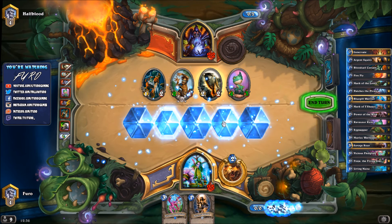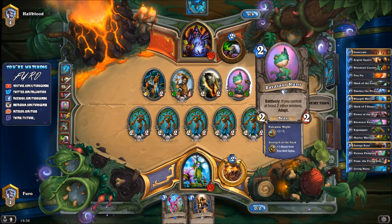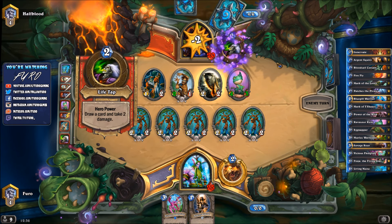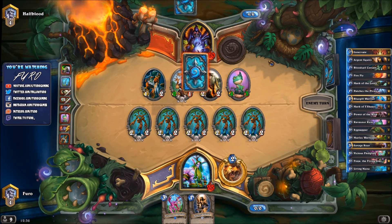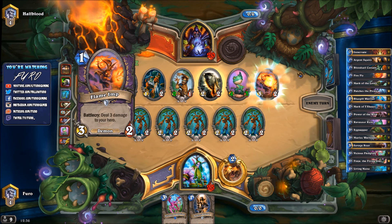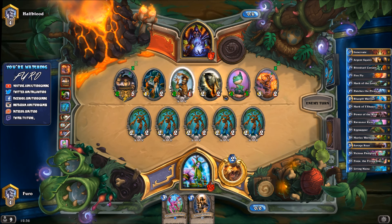We play Living Mana, getting five units on board. He could trade but loses everything, and we can then drop Fledgling and Squire while he hero powers with Life Tap again. That's already 10 damage — not that much — we would normally be going faster. He draws another one-drop, drawing perfectly again. If he's not trading we just go for the face. He'd be at 16 after the trade — not good enough — he needs to trade.